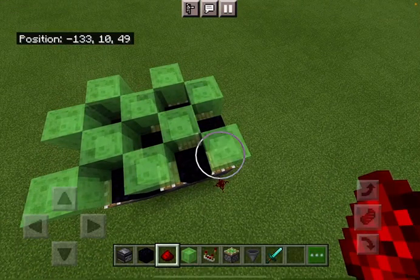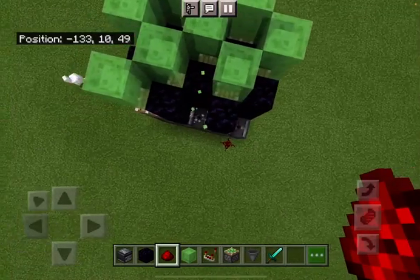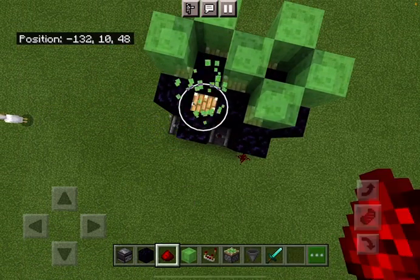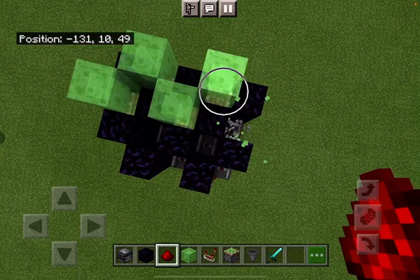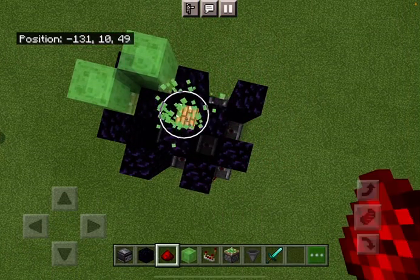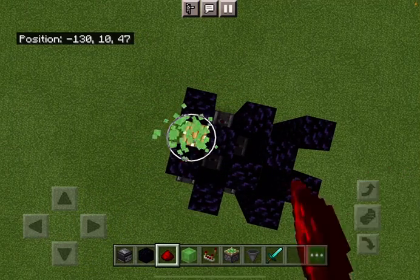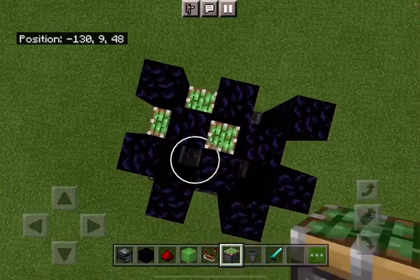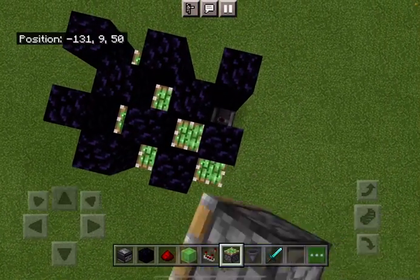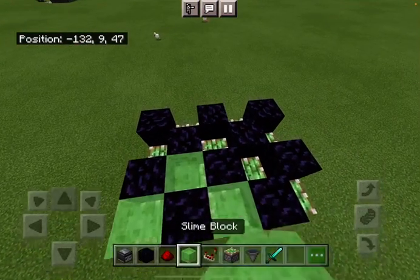Okay, definitely use sticky pistons. We're using the obsidian in there, because the slime blocks — if connected to other slime blocks — do not work; they get jammed and it jams the system. The pistons are going to be constantly moving, and that's why it's a lag maker.